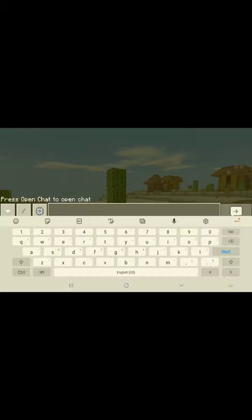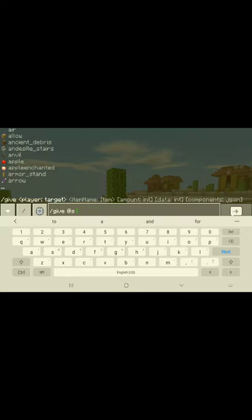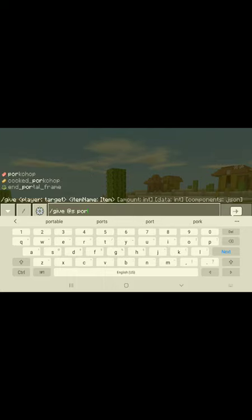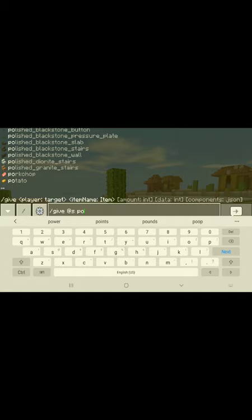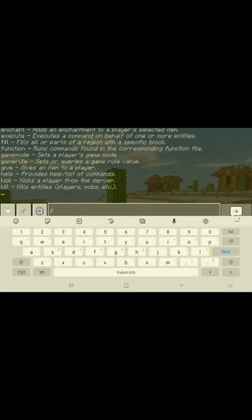I really like the portal blocks - let's get one. If you guys are trying to get a portal block, this is the way: slash give at-s portal. And there it is! You need to get it a special way - I think you get it by a command block. So: slash give at-s command_block.